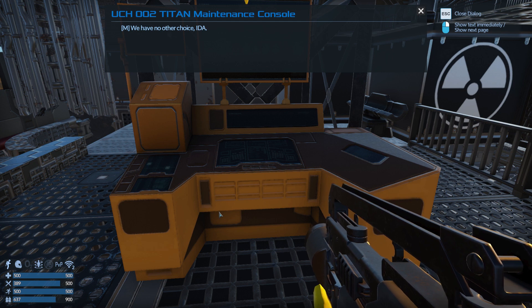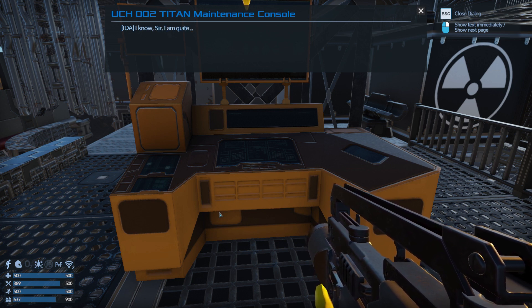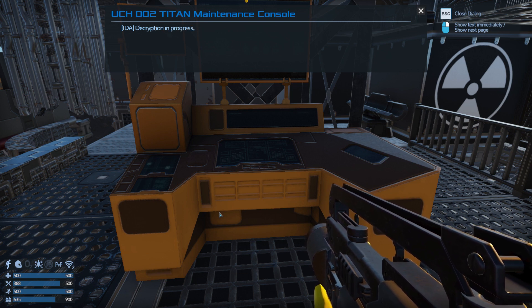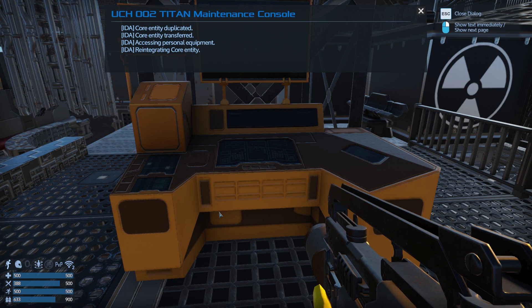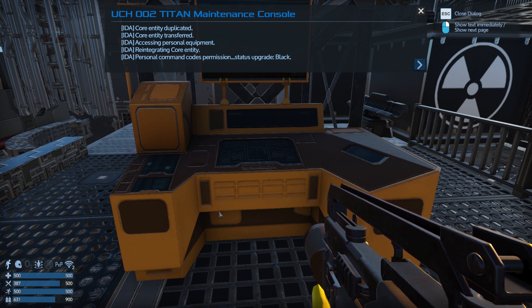We have no other choice, IDA. That's correct sir. Time has come. I know sir - I am quite excited. The computer is excited - I'm confused. Good to know IDA. Please start the childhood program. Decryption in progress - core entity duplicated, core energy transferred, access and personal equipment - reintegrating core entity. Status upgrade: black.